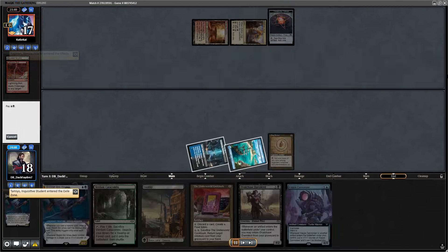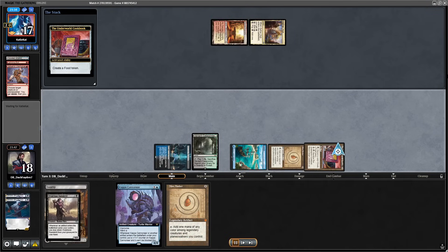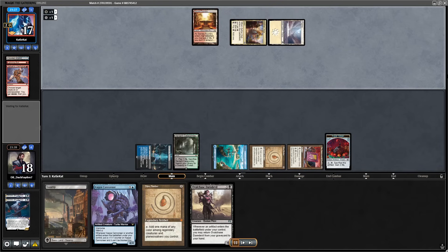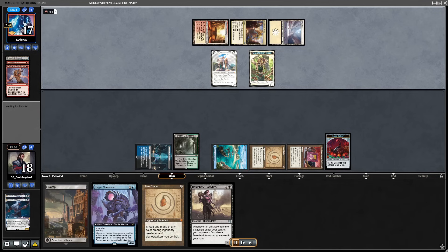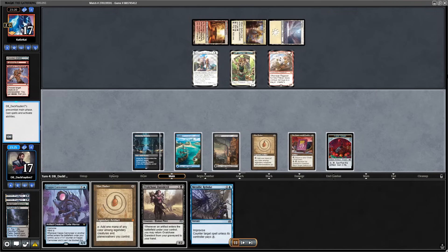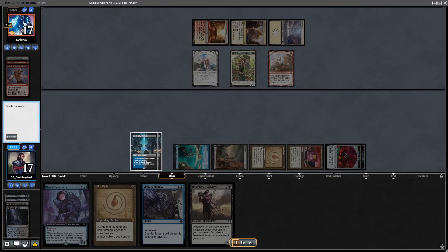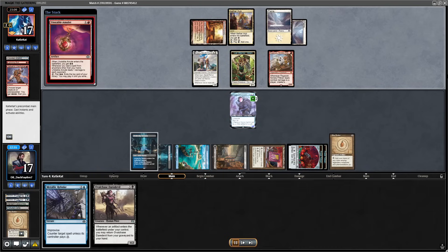I can play Basim and then trigger it with a Cookbook, start making Food tokens, draw a card. I'm hoping to play Kappa Cannoneer next turn — that is only turn 4. My opponent already used 2 removal spells, so now I can make another Food and cast Kappa Cannoneer. I'm left with 1 mana but I play another Mox Amber, which grows the Kappa and allows me to hold Metallic Rebuke.